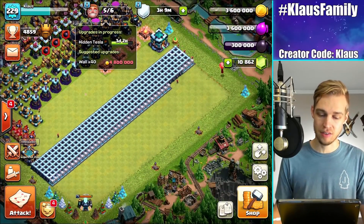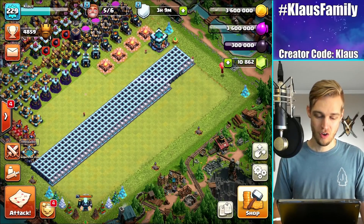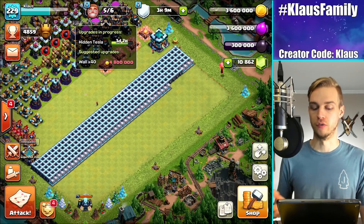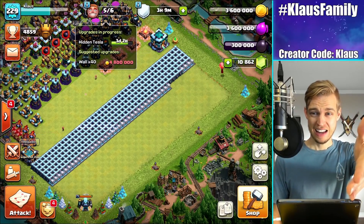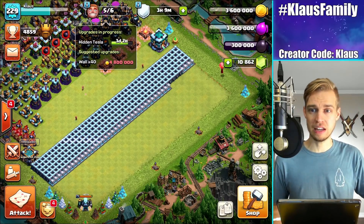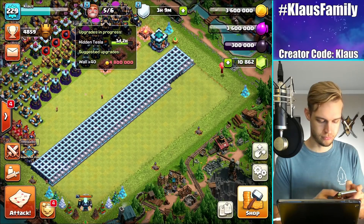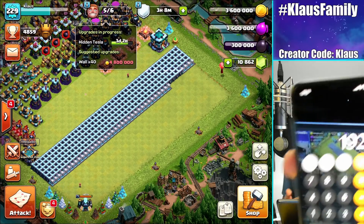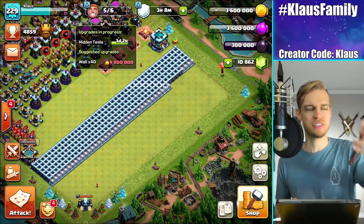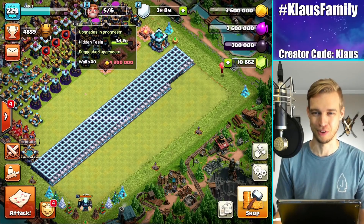That means I only have 40 walls left in my Town Hall 13. I know that's a lot of loot — 4.8 million each, 40 walls. 40 multiplied by 4.8 — we still have 192 million loot left. But at least it's progress.